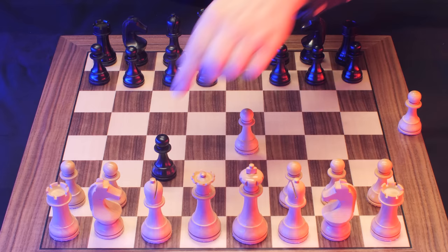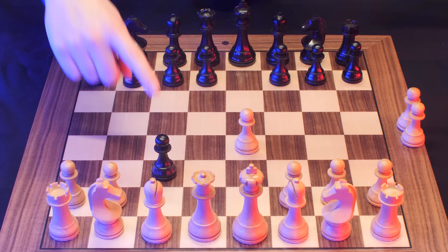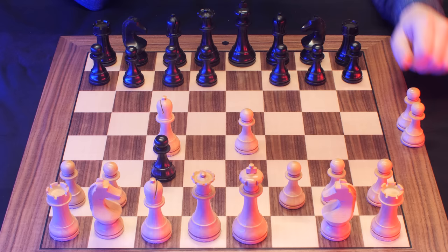Now we've gambited two pawns. But three is the magic number. You're not going to recapture this pawn — you are going to play Bishop C4. And now, if you watch some of my other videos, you may begin to get an idea about some nasty business that can happen here on F7.